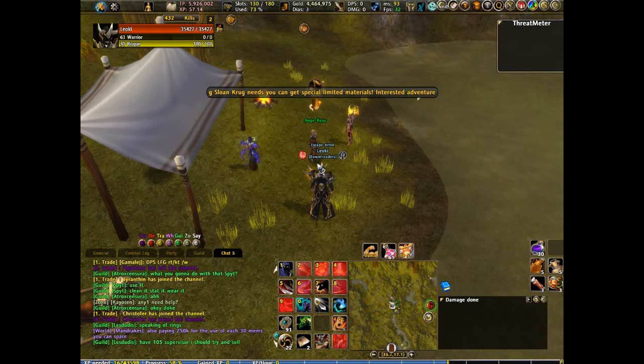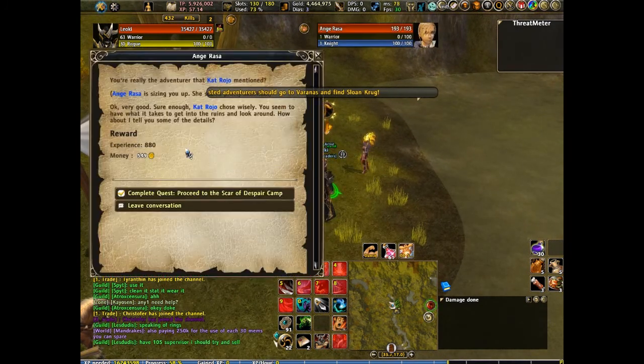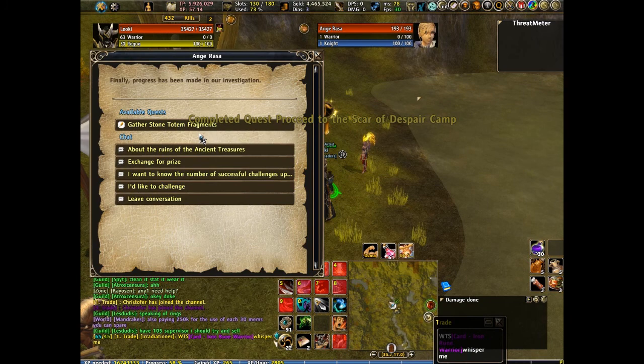Alright, so this is TerraBagGamers here. I'm about to show you how to do the Cicillus Steps minigame on Runes of Magic — basically just to get the Furious Shells for buying the Crimson Stats that you can get in both Varanus and Delanus.